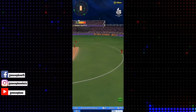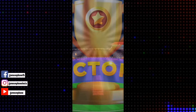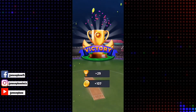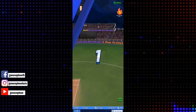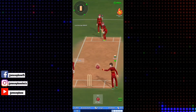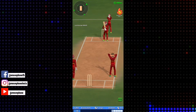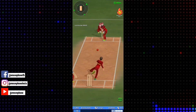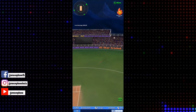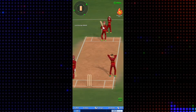Just swipe in the direction of the desired shot after the ball is released by the bowler. A perfectly timed swipe will go flying into the stands. Bowling has never been this simple and satisfying — just swipe in the direction you want to bowl and watch the magic unfold. It's like you are actually rolling your arms. Since it's early days, you might face some connectivity issues and some bugs, so look out for that. But the game will provide you a unique experience that you will surely love.